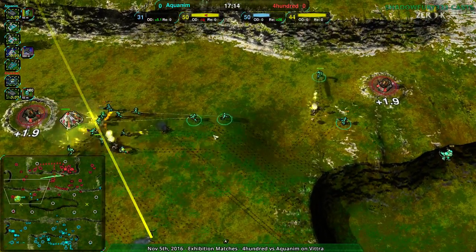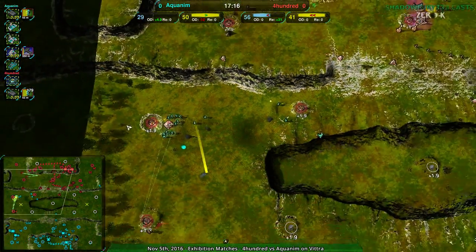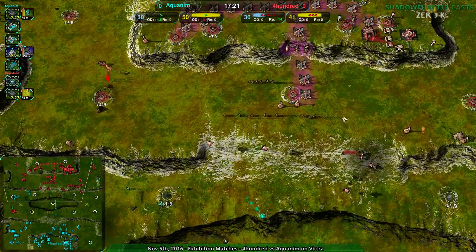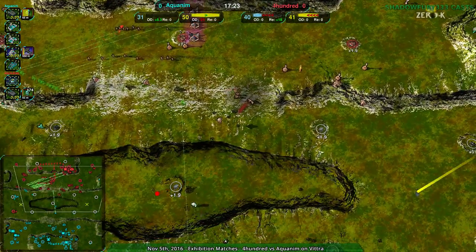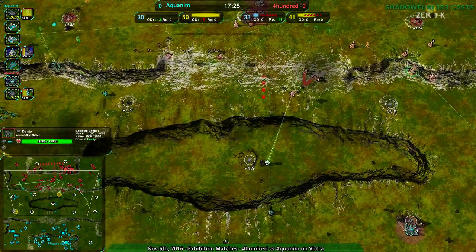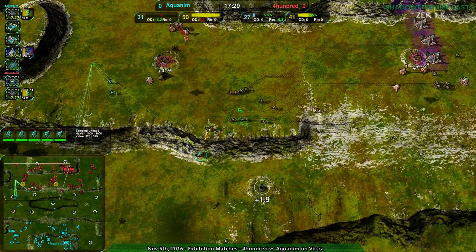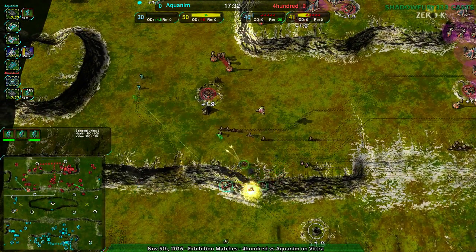Shieldbot is for Racketeers — that is the entire purpose: get the Racketeers, stun out the Dante. At the same time, 400 getting harassed quite hard. Aquanim with all these Glaives around the map, taking advantage of the fact that 400's economy is going into a heavyweight unit over on the eastern side that isn't doing all that much.